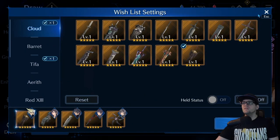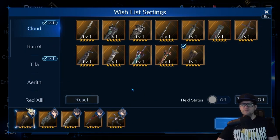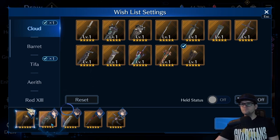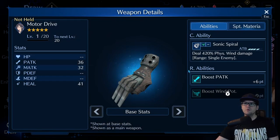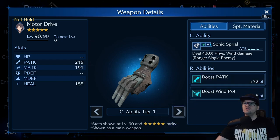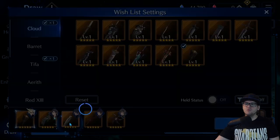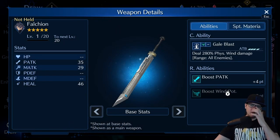This weapon pairs extremely well with the Armor on Claws. I have it on my other account. You can do damage with the Armor on Claws, get that boost, and then start wailing on him with the Motor Drive. I would highly recommend Motor Drive — even at OB1 it's a fantastic use for this fight, just because of that wind damage.